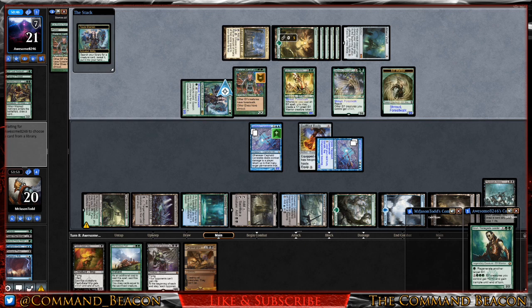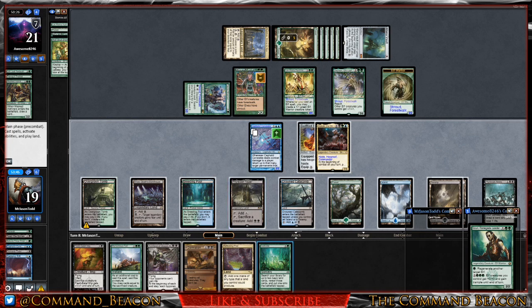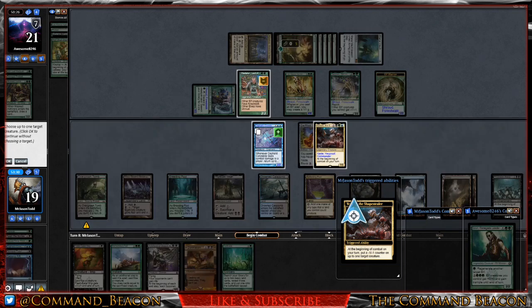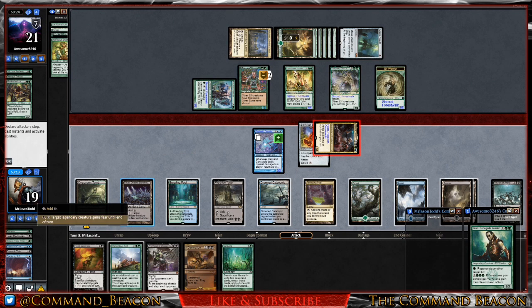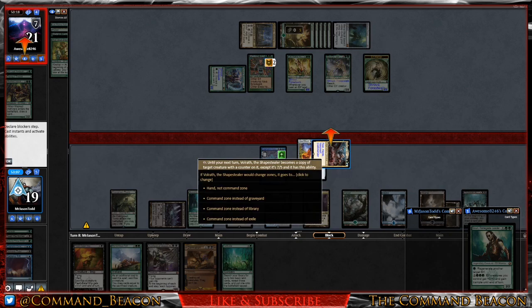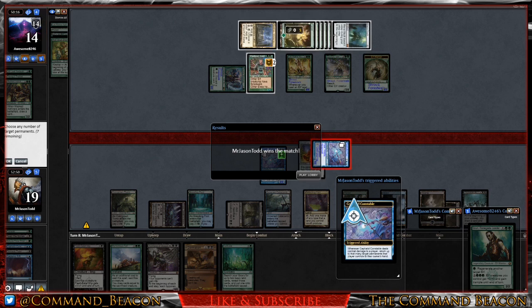Everything gets bounced right back. We draw into Reflecting Pool and Cultivate. We get the Reflecting Pool down, move to combat, put a counter back on Eladamri, give him fear, and make him a copy of the Cephalid Constable. Our opponent scoops — we were unable to bounce their creatures but they were out of resources. Not entirely how I like to play, but good game.